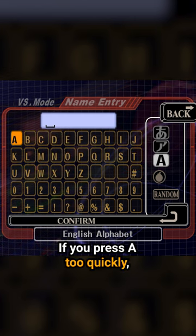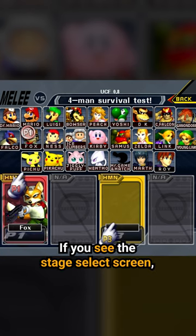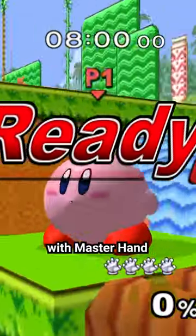If you press A too quickly, you'll go to the name screen. If you press A too slowly, you'll be sent back to the menu. If you see the stage select screen, congratulations, you did it. Pick any stage and have some fun with Master Hand.